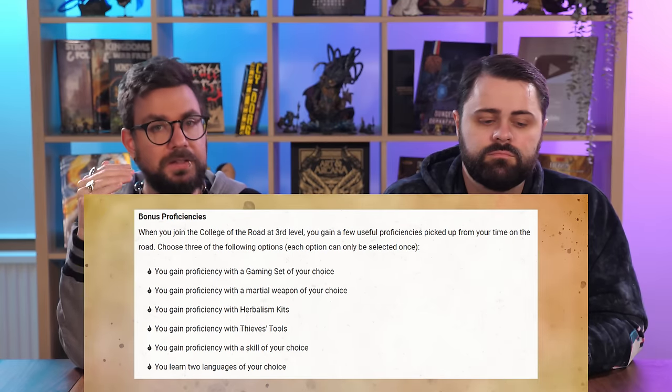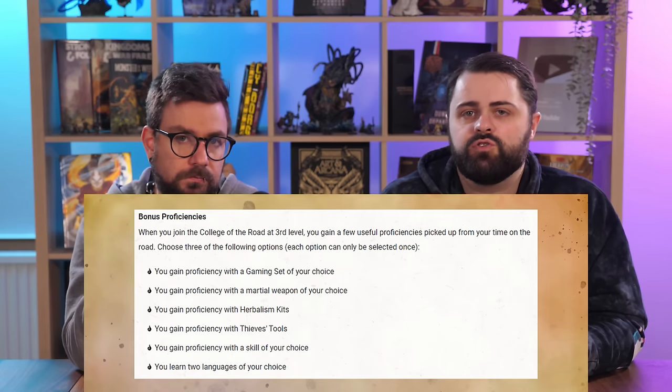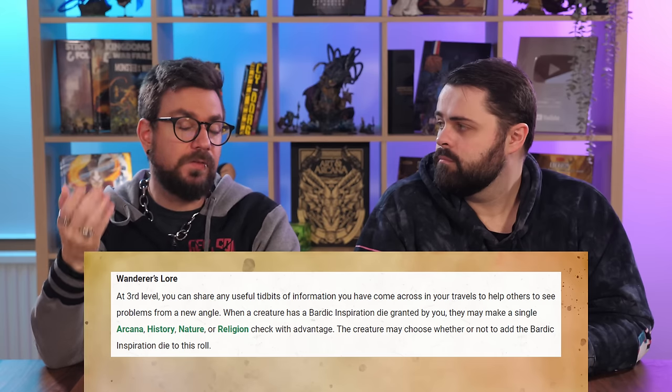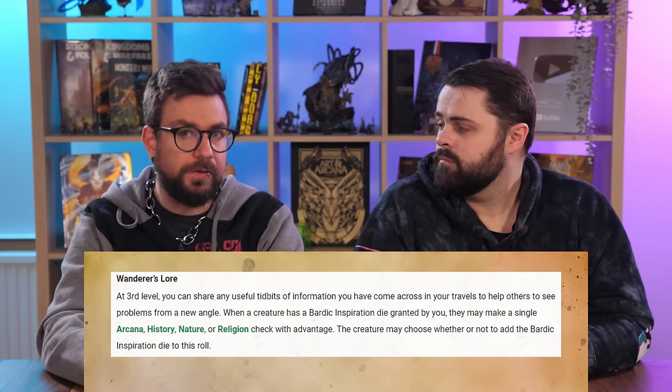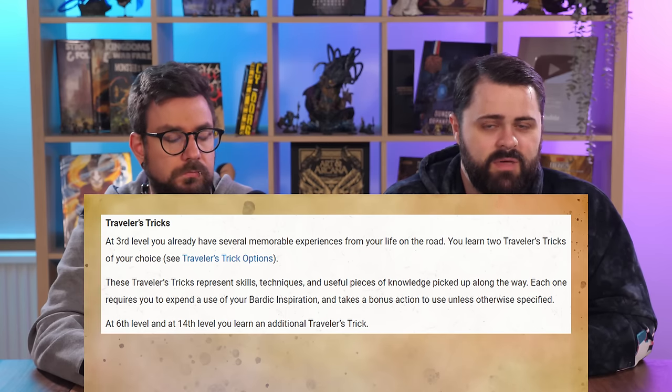The College of the Road really drives home the jack-of-all-trades concept. Right away at third level you gain bonus proficiencies — a big list including martial weapons, skills, or languages. You also gain Wanderer's Lore: when you hand out Bardic Inspiration, the recipient gains advantage on a knowledge skill check and can apply the Bardic Inspiration die for a big boost. Also at third level you gain your first Traveler's Tricks — you pick two, and there's no retraining mechanic, so you have to commit to them.